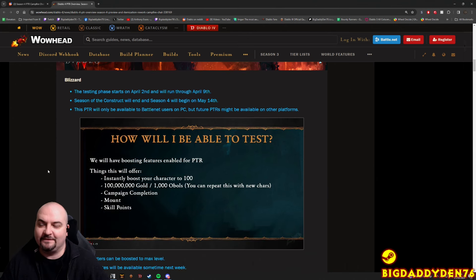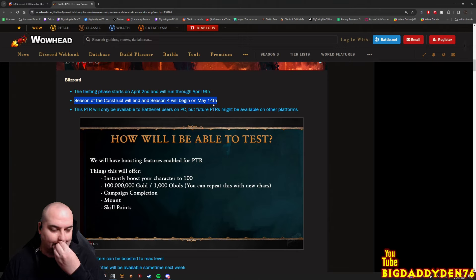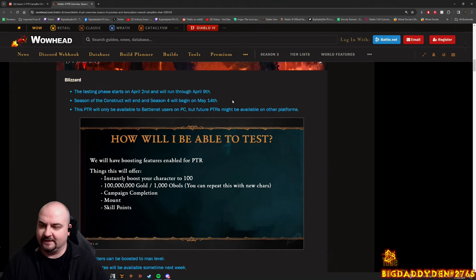PTR phase starts on April the 2nd for one week through April the 9th. The current season, Season of the Contract, will end when Season 4 begins. So they're extending it to make time for us to test things on the PTR and bring back feedback - hopefully find game-crushing bugs and have a smooth launch. PTR is only available to Battle.net users on PC; future PTRs are planned for console eventually.